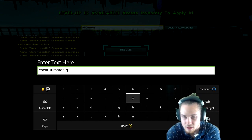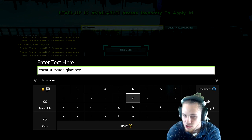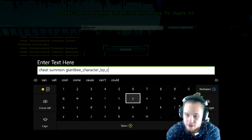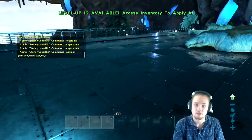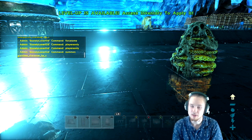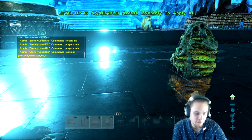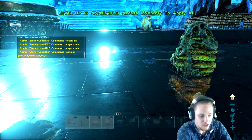Then you can do 'cheat summon GiantB' — no spaces, just 'cheat summon GiantB_Character_BP_C'. Hmm, that didn't work. Maybe I'm wrong on the console command — I didn't actually check what the console command was because I'm a noob. Let me pull it up and show you guys on the spot.